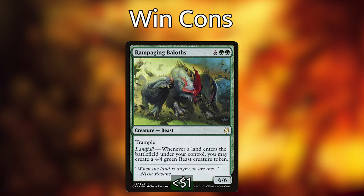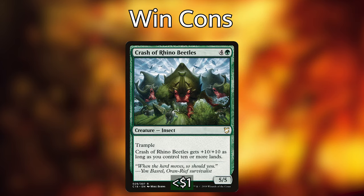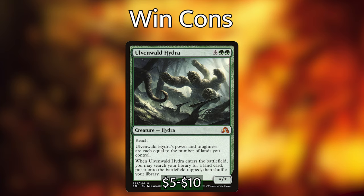We then have Rampaging Baloths — they have a landfall trigger: whenever a land enters a battlefield under our control we create a 4/4 green beast creature token, giving us a big army of beasties to swing in with. We then have Crash of Rhino Beetles, which has trample and gets +10/+10 as long as we control 10 or more lands — and we can sneeze and control 10 or more lands in this deck, so this is a very powerful card. Then we have Ulvenwald Hydra — its power and toughness are equal to the number of lands we control, and when it enters the battlefield we can search our library for a land card and put it into play, so this ramps us and becomes a really big creature we can use to hit opponents with or target with Chandra's Ignition.